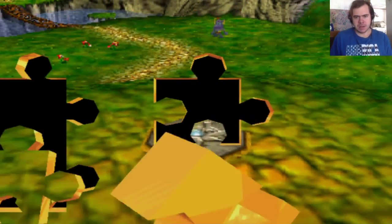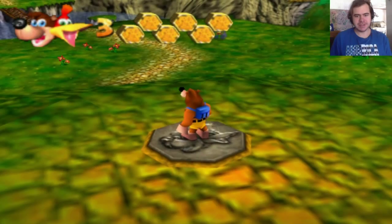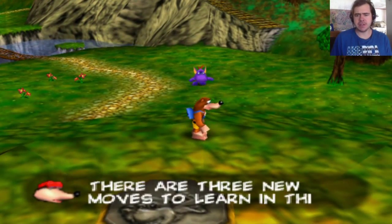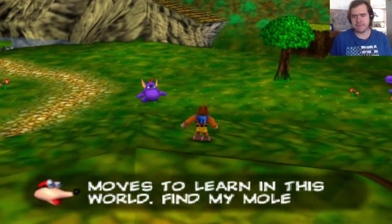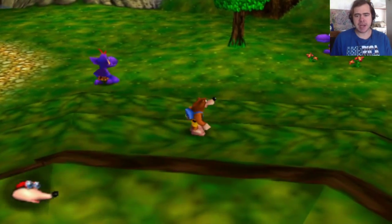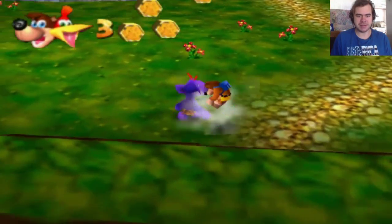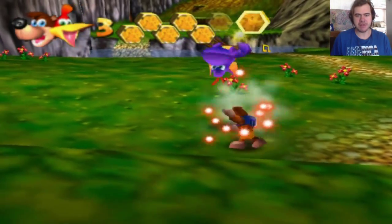Mumbo's Mountain! There are three new moves to learn in this world — find molehills and I'll explain. I don't know what he just said, I forget already. There are three new somethings. How do you fight? I don't even remember. There we go.